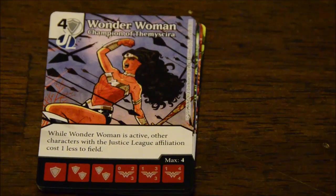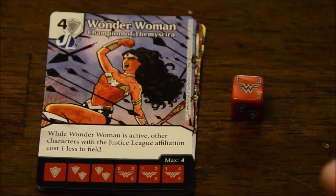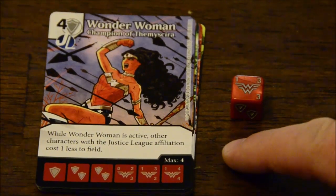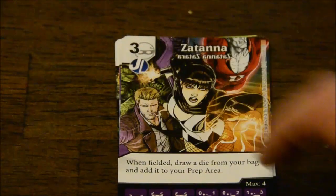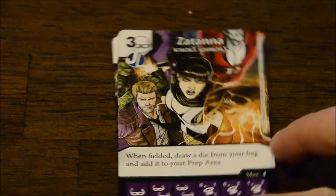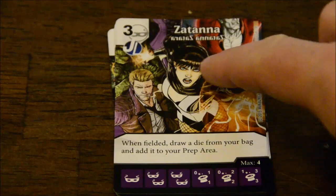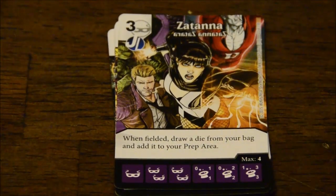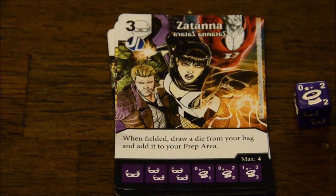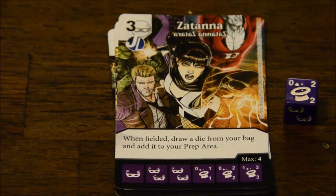Then you have Wonder Woman, her Champion of Themyscira. Remember, there's three of each of these cards, so I'm just showing you one of each. While Wonder Woman is active, other characters with the Justice League affiliation cost one less to field. So there's a lot of synergistic stuff there. You have Zatanna — her Zatanna Zatara card. Of course, it's Zatanna, so it's written backwards. Not all of her cards are written backwards, but only the amusing ones. When fielded, draw a die from your bag and add it to your prep area.